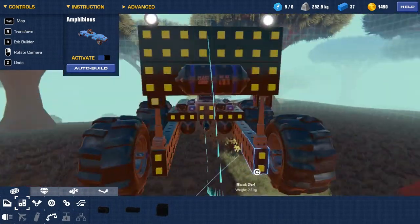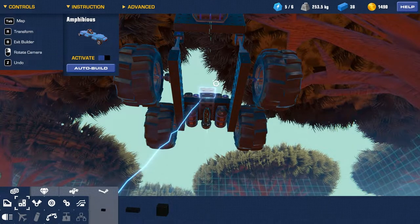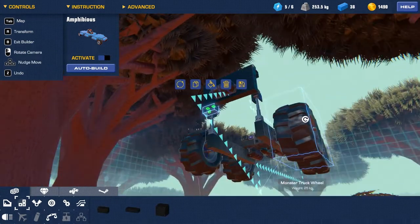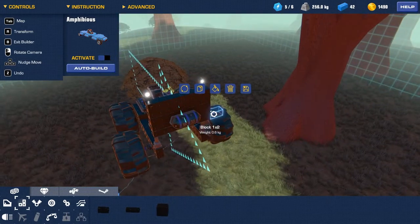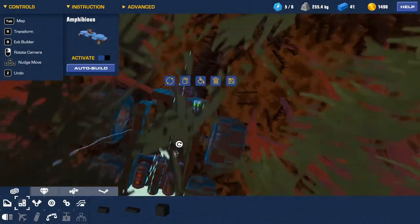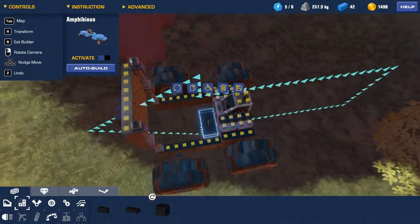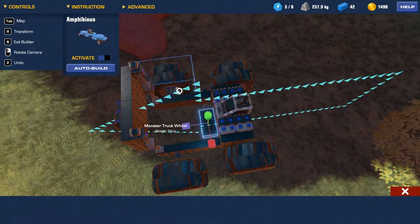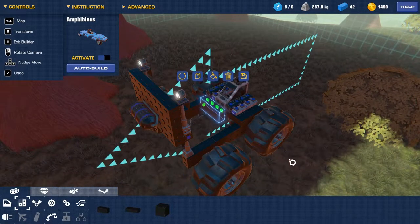So, grab this. Where's the front? Right there. We'll just put another row on the bottom here. This is fantastic compared to the ability to build in this. We are going to, hopefully today, build a larger vehicle. But I just need to find some more blocks to do it.